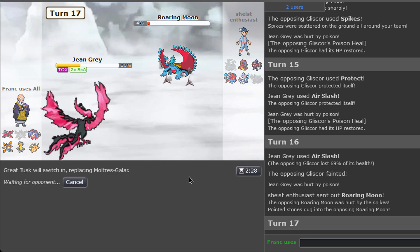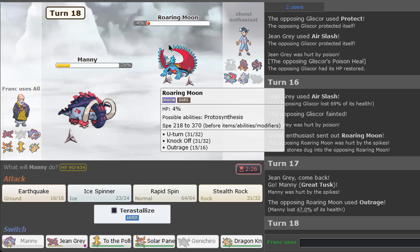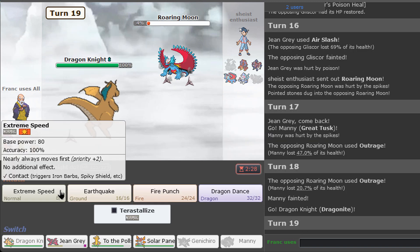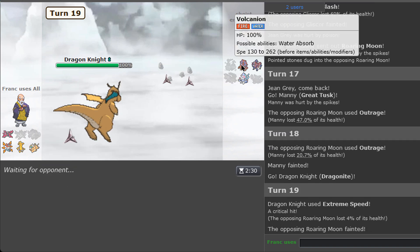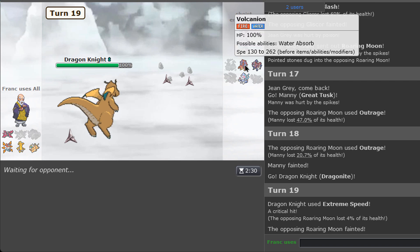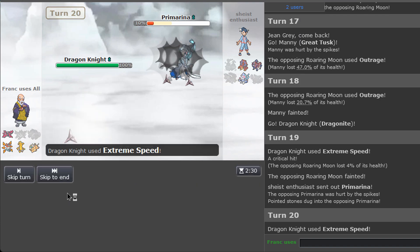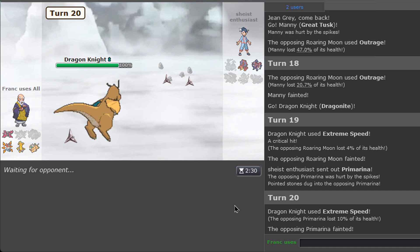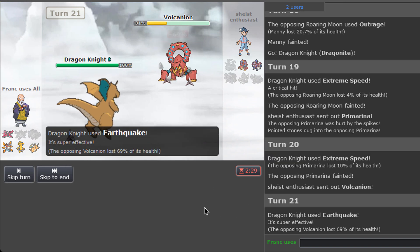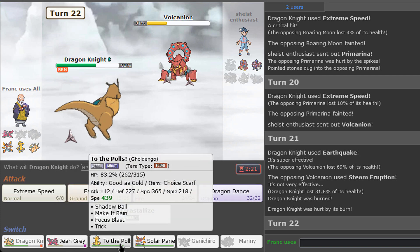Is this scarf? It is playing like it's a scarf set. I don't think we can steal Spain. I think we are fine. Volcanion is okay, I kind of want to weaken this. There we go... I got burned, that really sucks. I'm gonna go into Dragonite here.